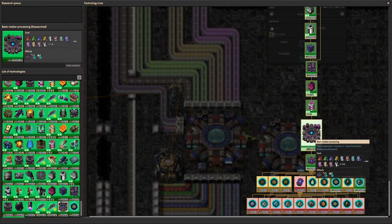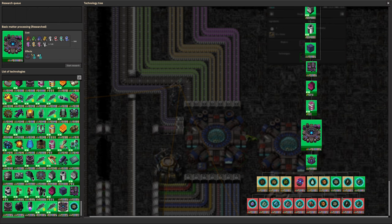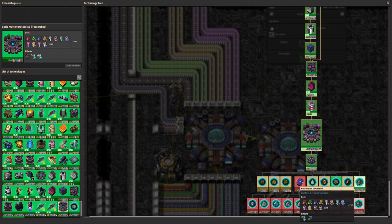Once you've done those, you can then also do an additional matter processing research. That gets you the ability to research some of the more advanced ones — turning raw rare metals into matter, and turning iron into matter. Those are the two we've done so far.